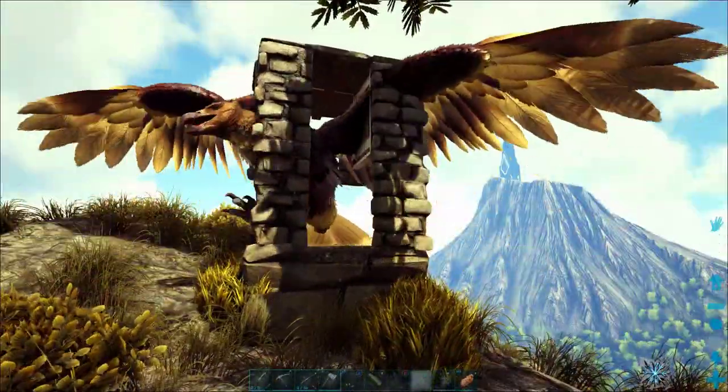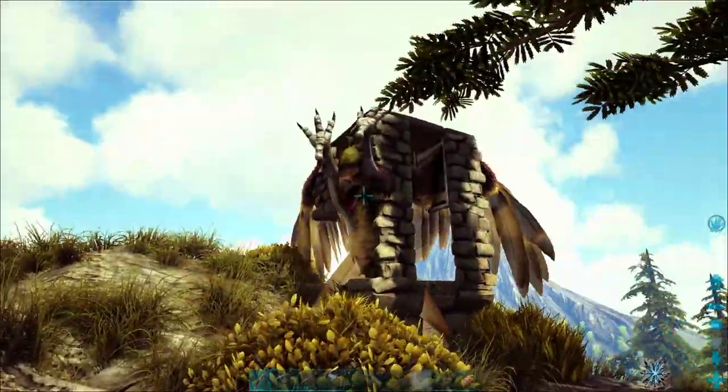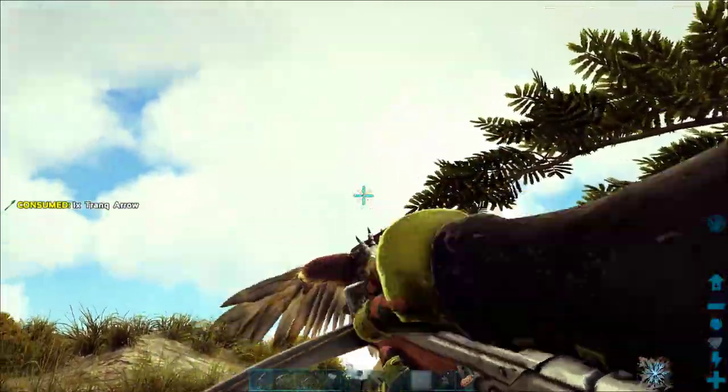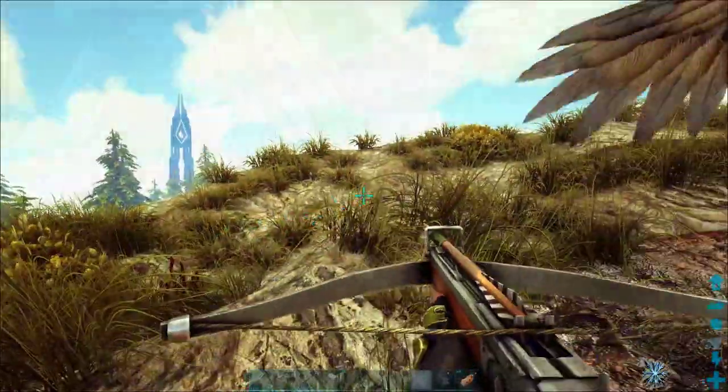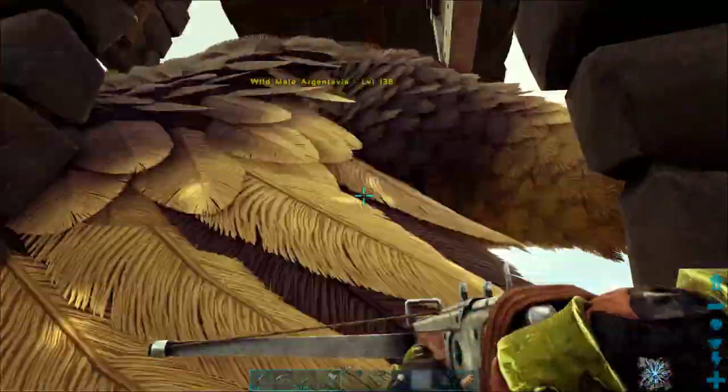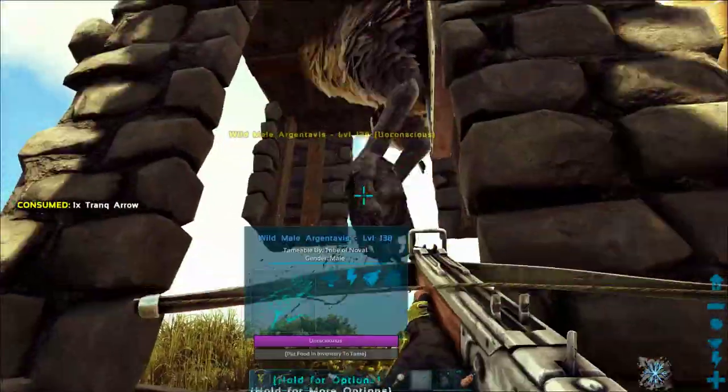We just build the trap, lock him in like that, and now we can just knock him out. It's an extremely easy and quick way to tame an Argent Avis and it uses a very small amount of materials. You just need a few walls, foundation, and the ceiling and you're good to go.